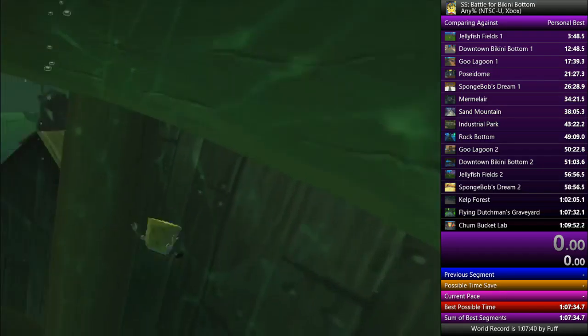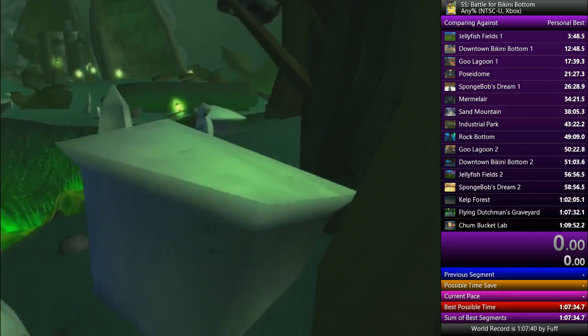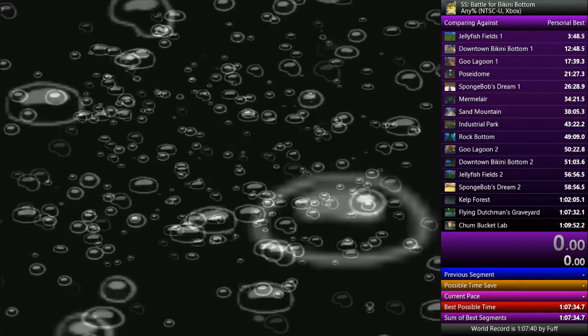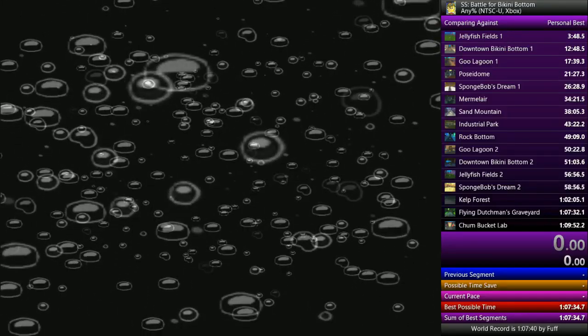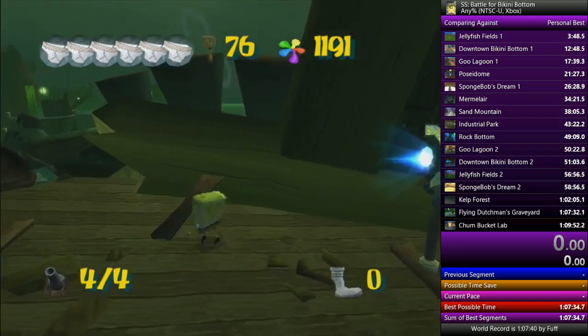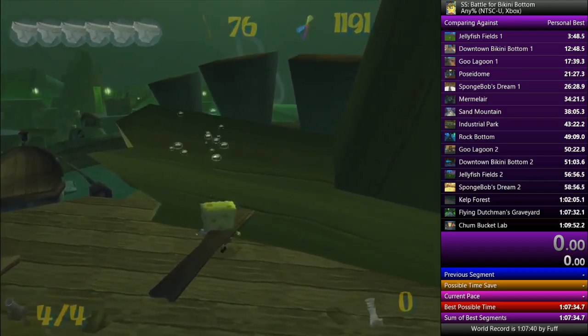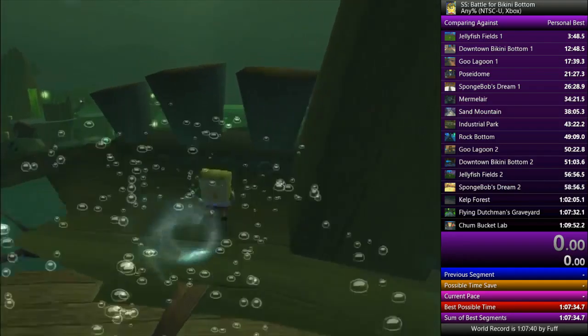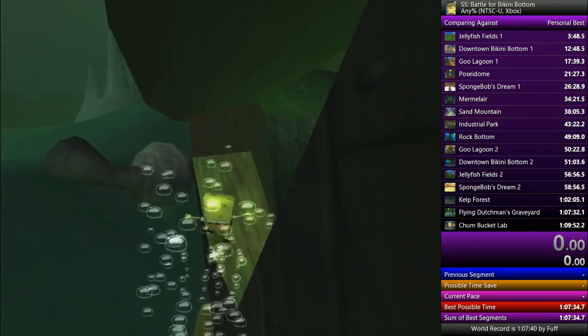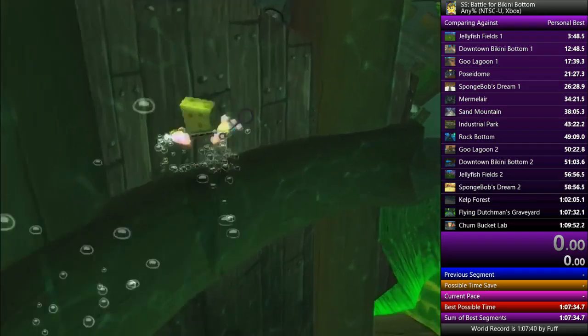Alright, that was terrible — I'll do that again. So our first step's here. I'm going to use the bubble helmet, slide to the right, slam.